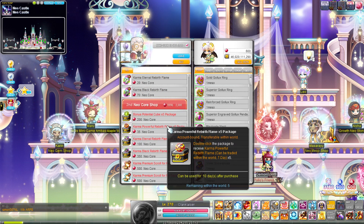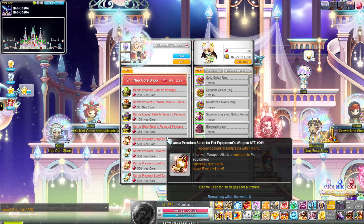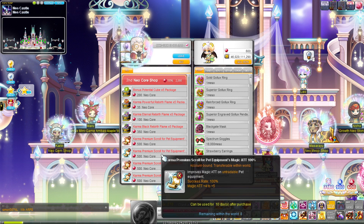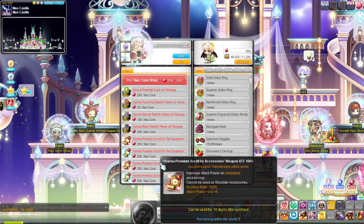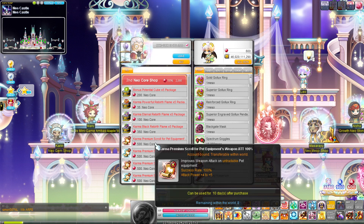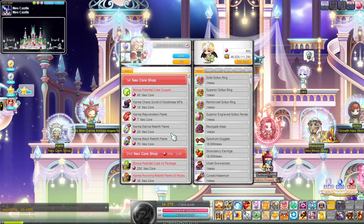The bonus potential cube package — definitely get it. Karma flames, again, not worth in my opinion. Pet equip scrolls are definitely worth if you guys have pet equip to scroll, especially because the VAC pets are coming back by the end of the month around the 23rd. And the accessory for weapon attack is pretty nice too. Keep in mind, the whole event caps you at 4,000 cores total, so just bear that in mind when purchasing. Unfortunately, you cannot buy out the whole shop — you can't buy out the pet equipment, accessory, and V-Pot cubes all together.